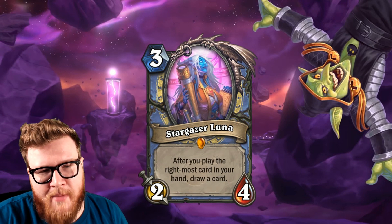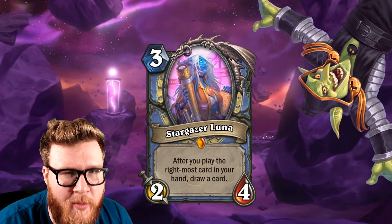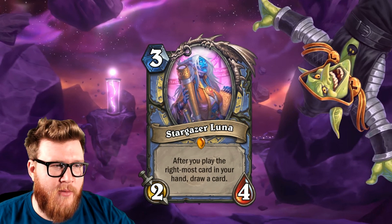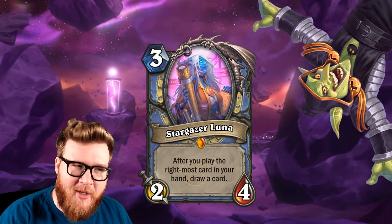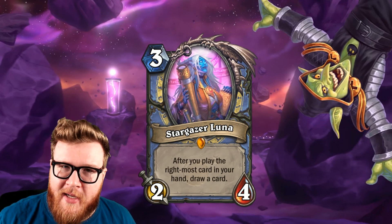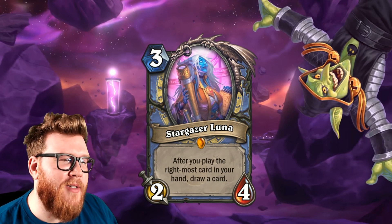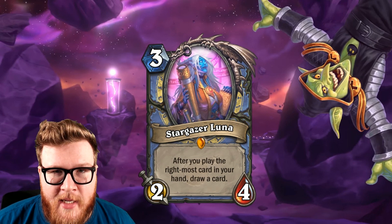And finally, one last card: Stargazer Luna, the Mage legendary minion — a scientist for Dr. Boom. This is a three-mana 2/4 with a pretty neat effect: after you play the rightmost card in your hand, you draw a card. Play Stargazer Luna onto the board, whatever the rightmost card in your hand is — you play that and she draws you a new card. And if you can play that new card instantly, she's going to draw you another card. And if you can play that card instantly, she draws you another card. So you get into this essentially top-deck chain — if you're able to keep playing your top-decked card, Stargazer Luna is going to create some ridiculous amounts of value by adding card after card into your hand and sometimes creating lots of damage potential.